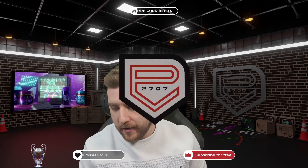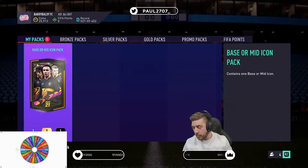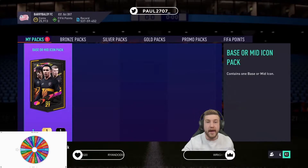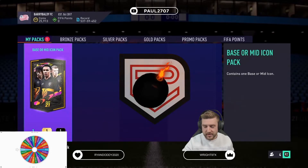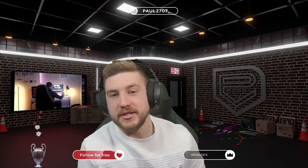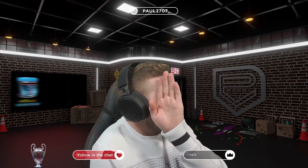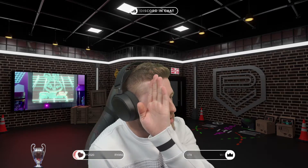We'll open the pack. Let me just show you guys the pack so you can see that it is a base or mid icon pack. There it is — one base mid icon pack. So we are going to open it, then we're going to play a bit of icon roulette and see if we can pick something unbelievable. So let's go back to the studio. I'm going to open this pack up right now. Josh, if you're watching your screen, make sure you look away — and here we go boys, the pack is opening. I'm going to skip it so we can't see it.